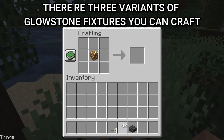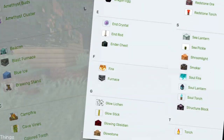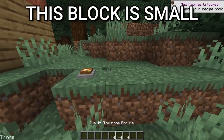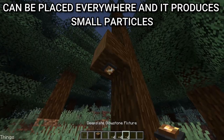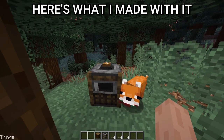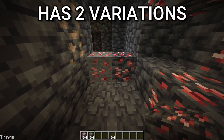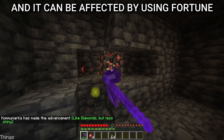There are three variants of glowstone fixtures you can craft. We have tons of glowing blocks but it's still not enough. This block is small, can be placed everywhere, and it produces small particles. Here's what I made with it. Gleaming ore is rare, has two variations, and it can be affected by using Fortune.